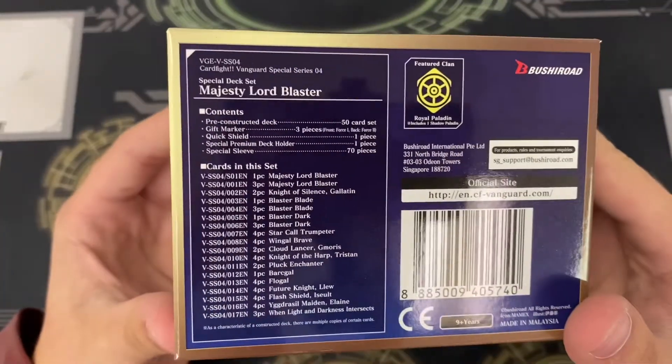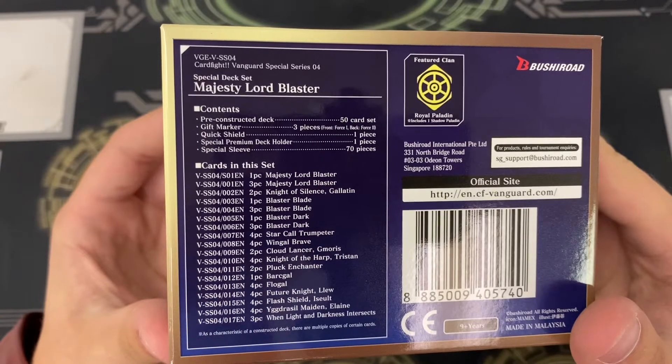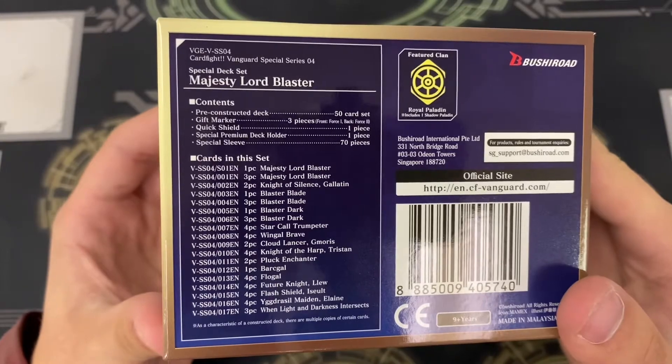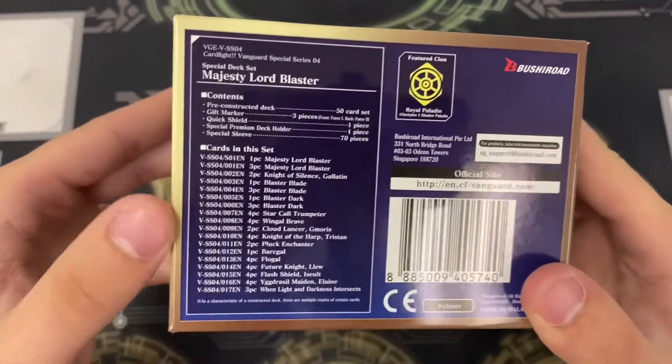As you guys can see, it comes with the pre-constructed deck, gift markers, quick shield, special premium deck holder, sleeves, and there's a list of all of the different cards included.